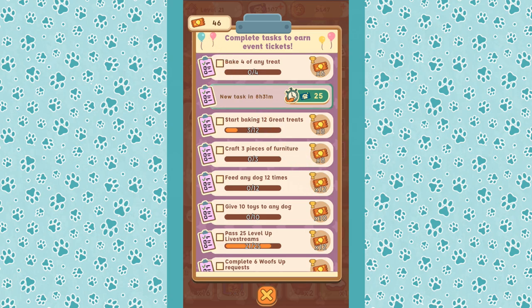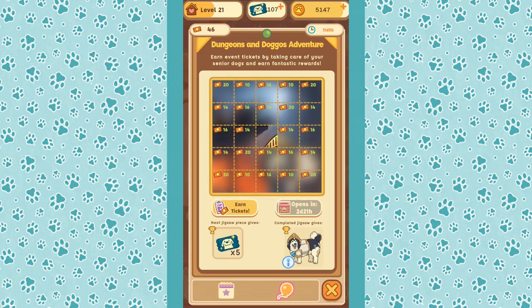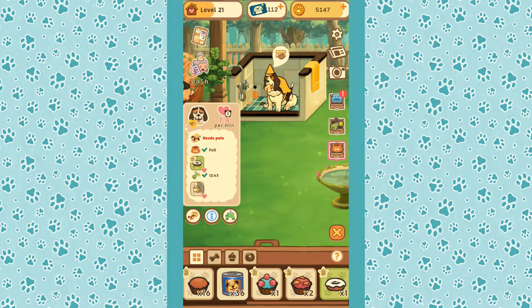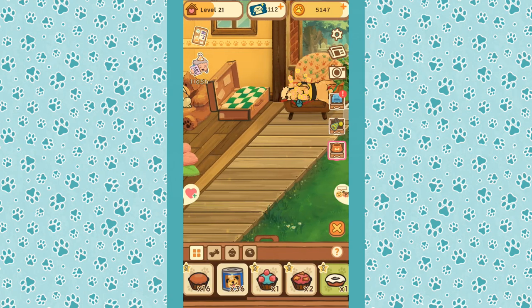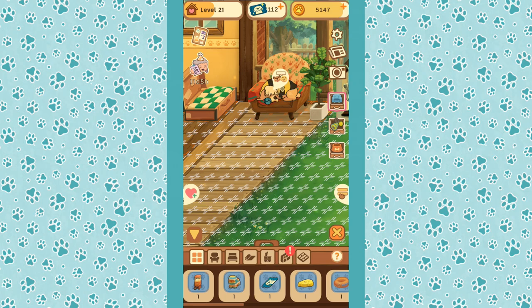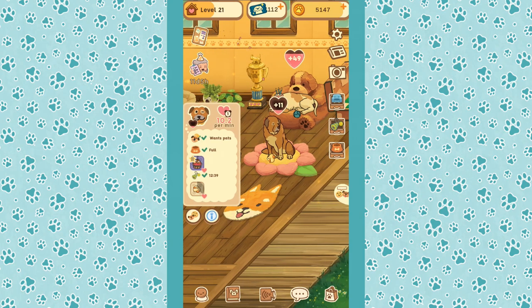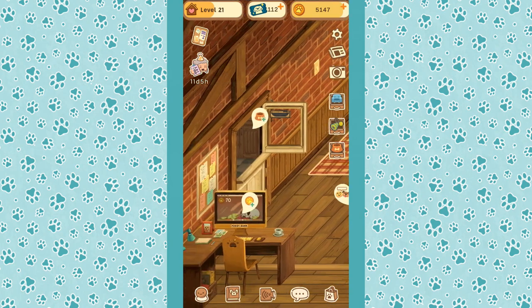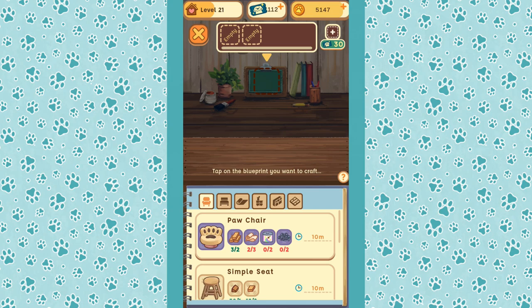We can feed our dogs some more and give more toys to them — we're really doing it! We've gained so many new tickets that we can actually go right down the line. Let's unlock the Dungeons and Doggos event and carry on learning more about the dogs — that would be amazing! Give everybody some pets — give Mac some pets. It's just so nice to see they're starting to get really happy!